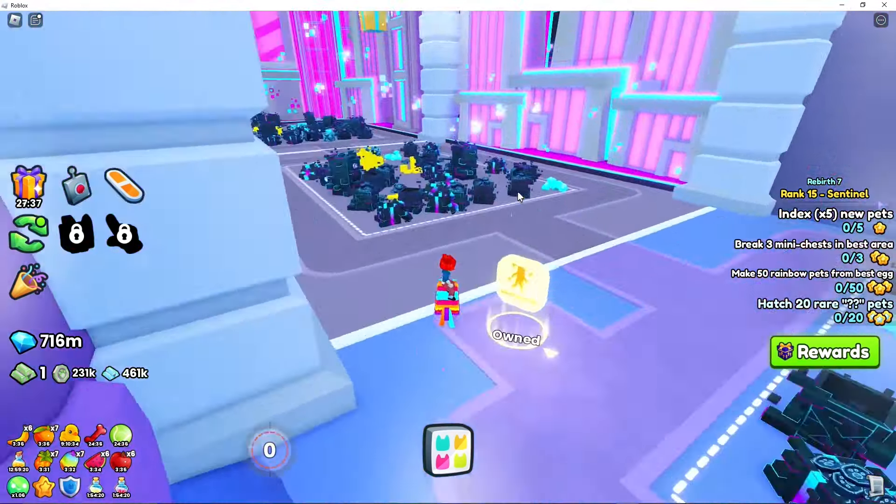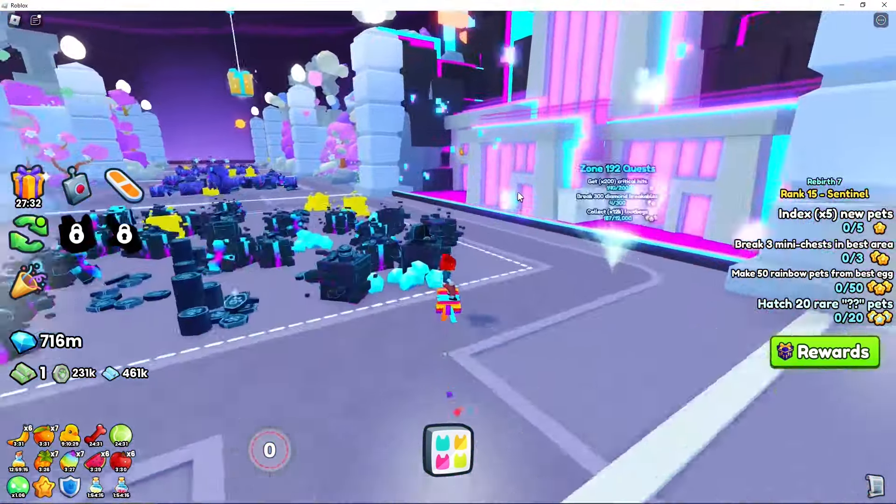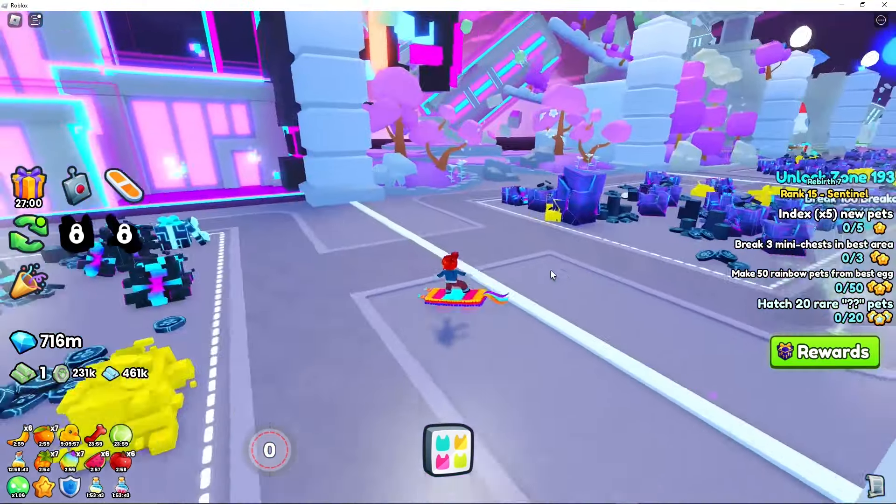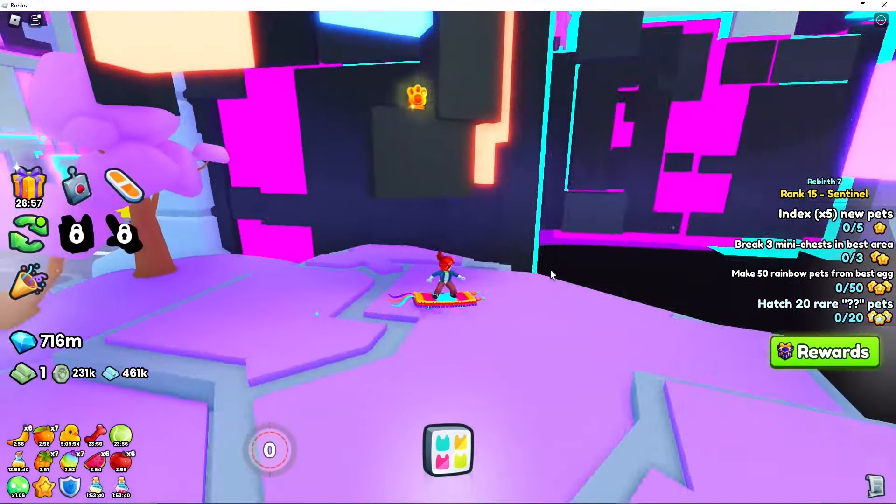Then over to Glitch Town, and grab this one on the far right side in the open. Then we're going to make our way over to the Glitch Quantum, and this one's on the left side on one of the glitched pieces.